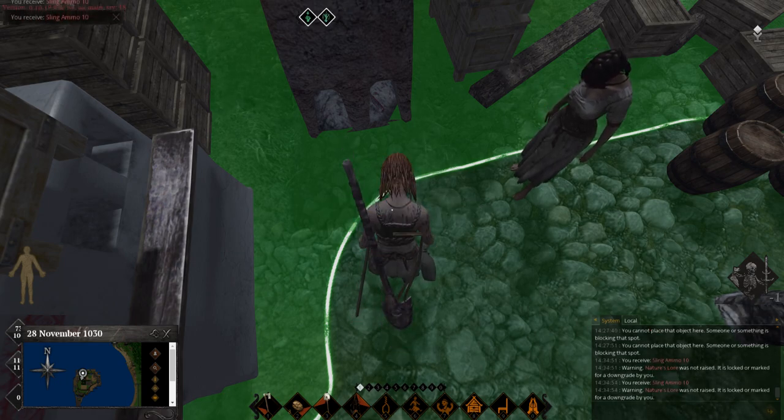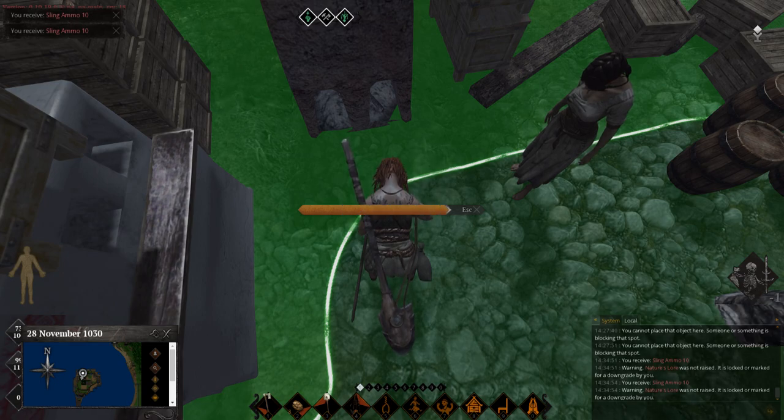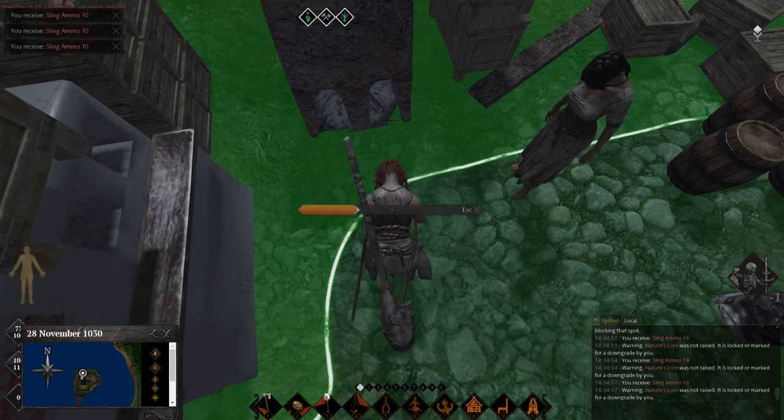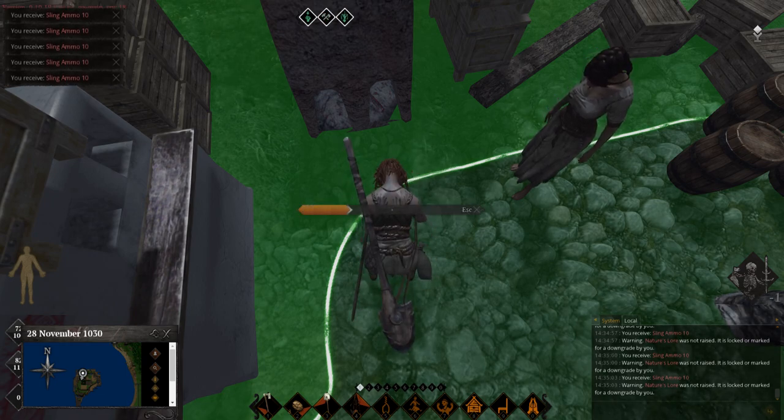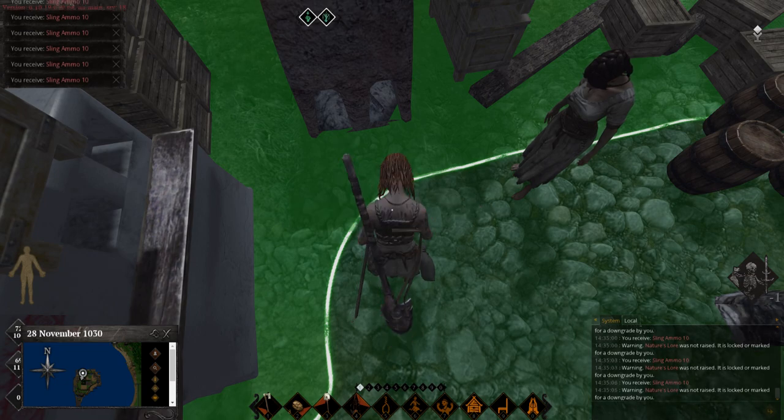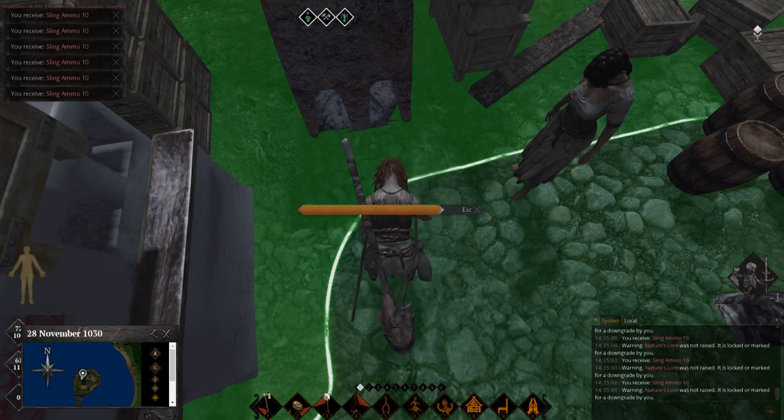I have a high nature's lore - like 80 - so the quality of ammo from here will be 80. If you gather it yourself you'll have a quality of 20. The quality of the ammo impacts the damage, and the quality of the sling impacts the damage. So really you should not be making yourself anything unless it's for training.